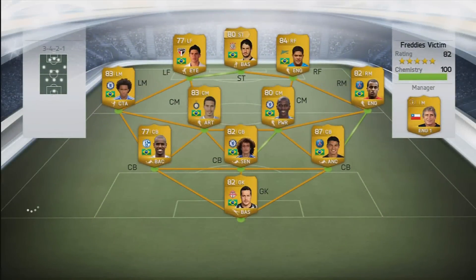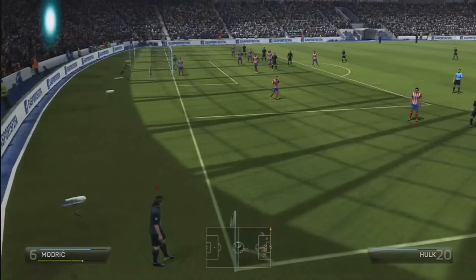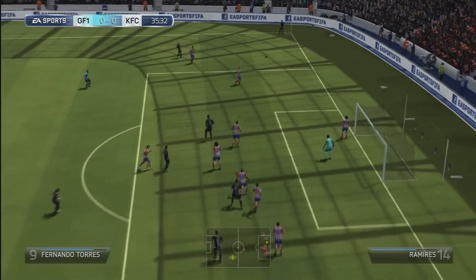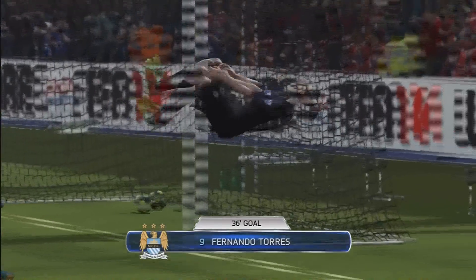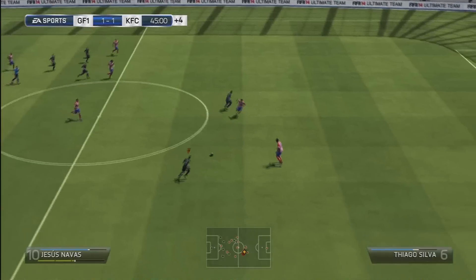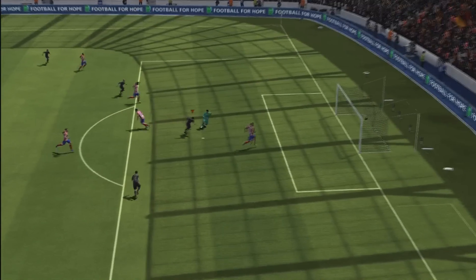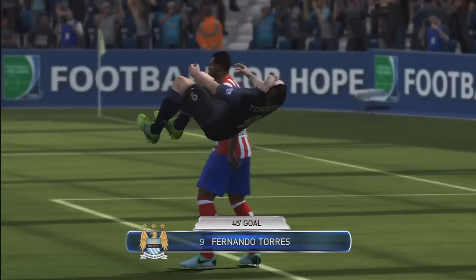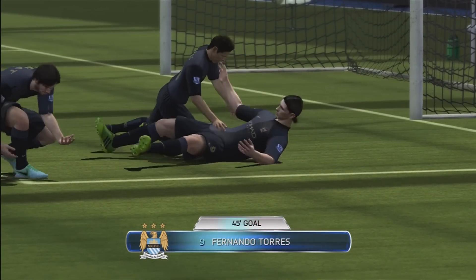Moving on to the second game — it's an all-Brazilian team with Julio Cesar, the Toronto version, and various other players. Pretty decent team, very hard to break down. In the 35th minute we had a corner, Torres got on the end of it and it went into the bottom left-hand corner — a very good headed goal. Torres then goes through again and gets what I think is his third goal across the two games, making it 2-0 in this match.